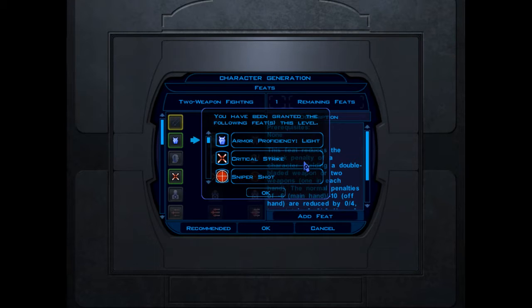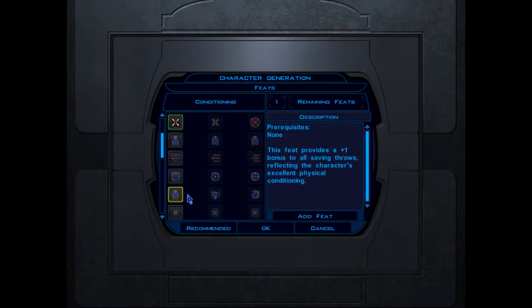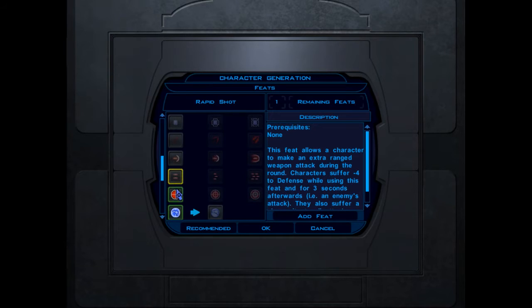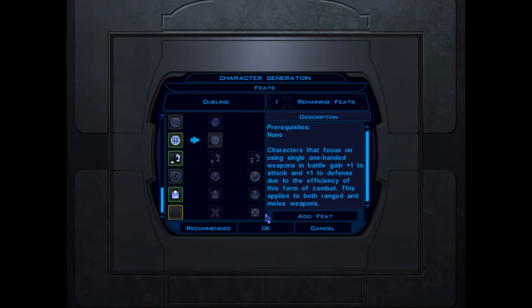For Feats, we've been granted Sneak Attack for our class — we're basically like a rogue. I actually really like how feats are handled in this game; I like that it's a progression. I'm going to take Dueling — focus on using single one-handed weapons, gaining plus-one to attack and plus-one to defense. We are going to be a duelist. Even once we get our lightsaber, I'm just going to use one.